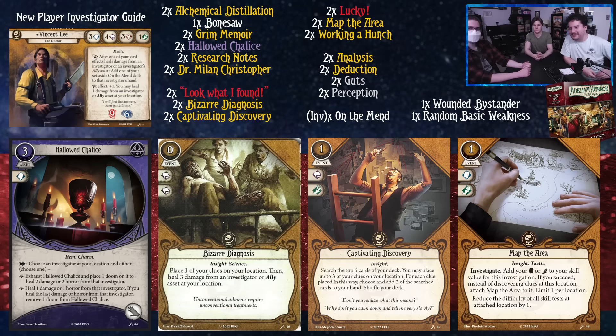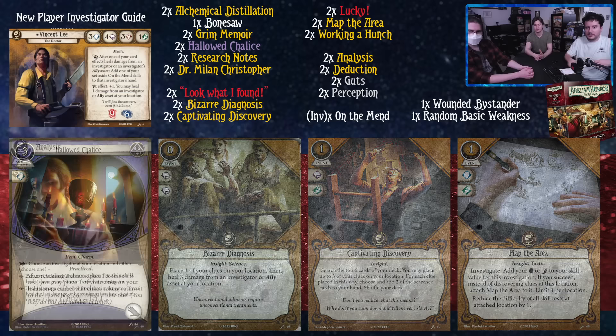Map the Area is a one-cost event. You can investigate, adding your book, brain, or foot — in this investigator you're going to add your brain. If you succeed, instead of discovering clues, attach Map the Area to your location (limit one per location), reducing the difficulty of all skill tests at that location by one. This card is very good for Vincent, especially in this build — there will probably be turns where your team wants to take a turn or two to hunker down and heal up or get your soak assets out. Map the Area helps with that: your Alchemical Distillation tests are easier, treachery cards you draw are easier, and any enemies are easier — it really helps your entire team get a breather.